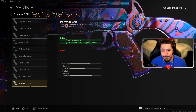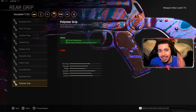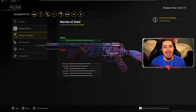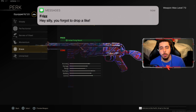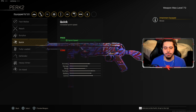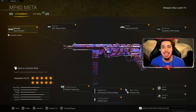For my rear grip, I have on polymer, so we get flinch resistance and accuracy and recoil control during sustained fire — anytime we're in a gunfight, our weapon's just more accurate. Perk one: I have on brace for initial firing recoil, so our weapon's just a little bit more accurate right when we start firing. And perk two: quick for an increase in sprint speed. And there is my very first loadout — the MP40.